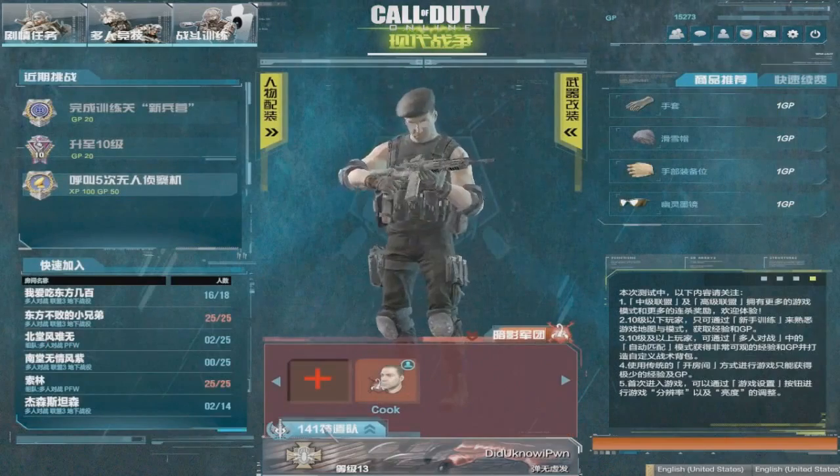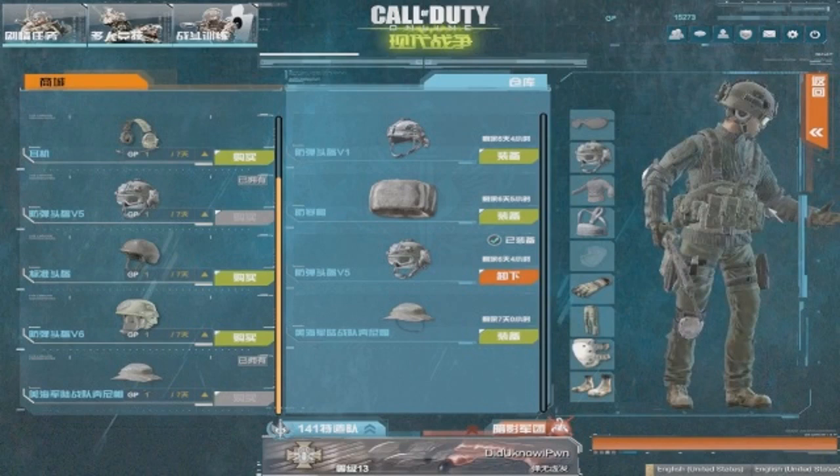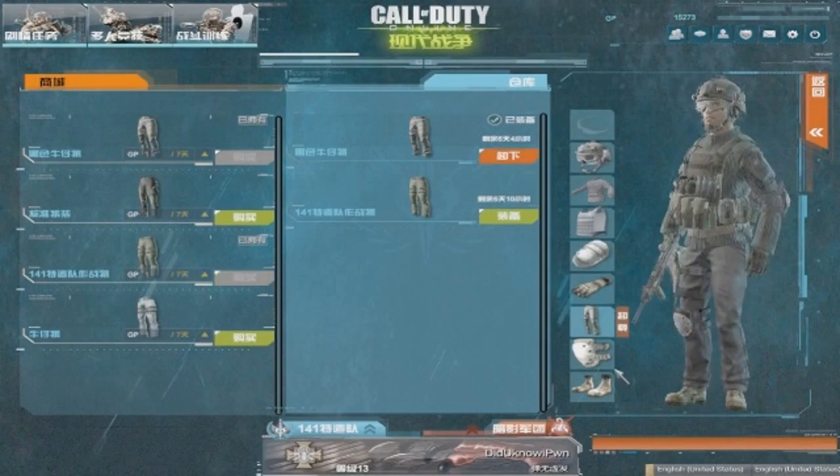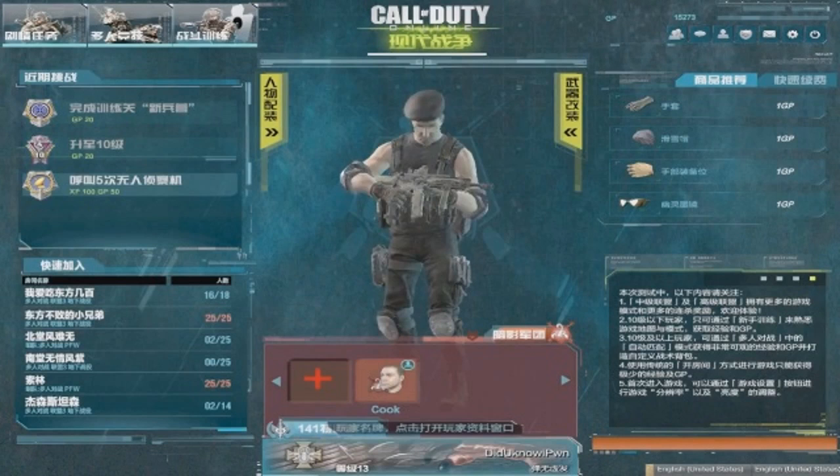We can only wait until more information, but it's really good to finally see character customisation being brought into Call of Duty. People have wanted it for a very long time and it's good to see it finally being brought in. Hopefully they put a lot of effort into it — not just a handful of helmets and a handful of body armours where you run into people using the exact same thing. That's why I'd like to see challenges which get you some awesome looking gear. Do you guys like the sound of having challenges to get you some good looking gear to make you stand out? Leave your comment below about what you want to see from character customisation.